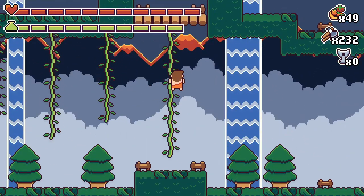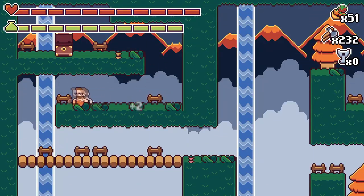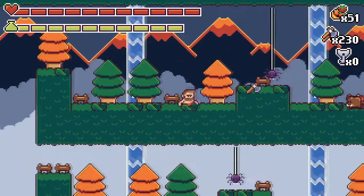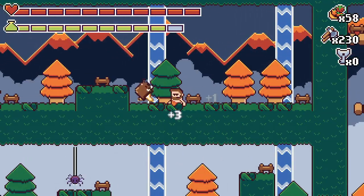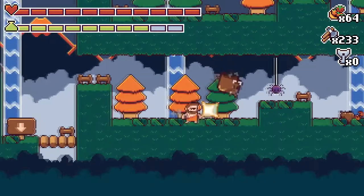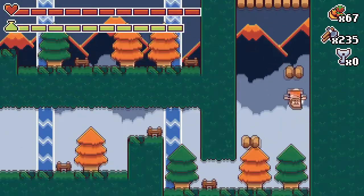We got a couple of items including another food item — that's really what I was hoping to get. The axe is good for a couple of creatures but most of the time I use the club because it's a little bit easier. It takes one hit with the club — kind of funny that it's one hit for the club and two hits for the axe. You would think the axe would do more damage.